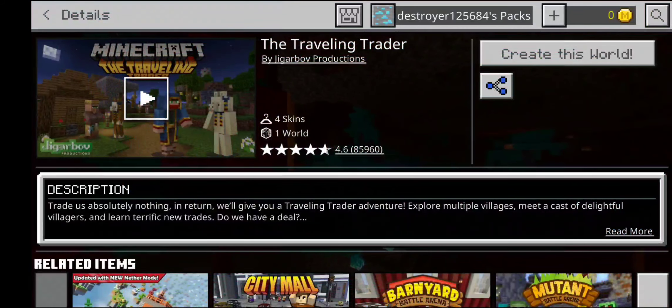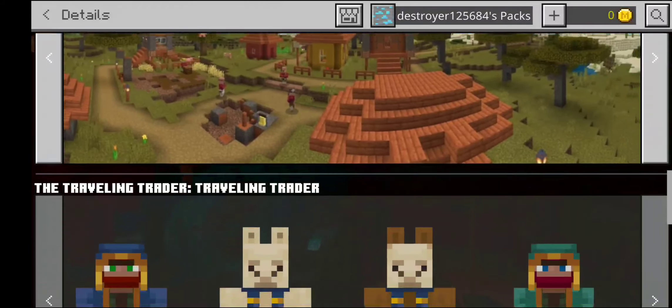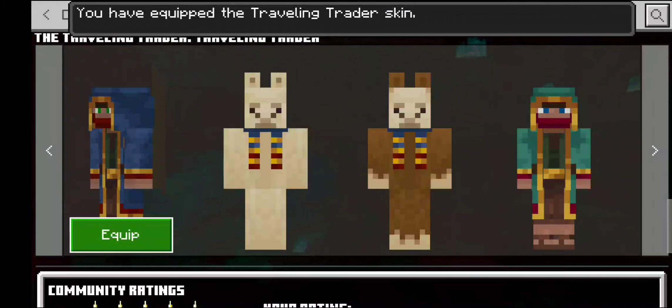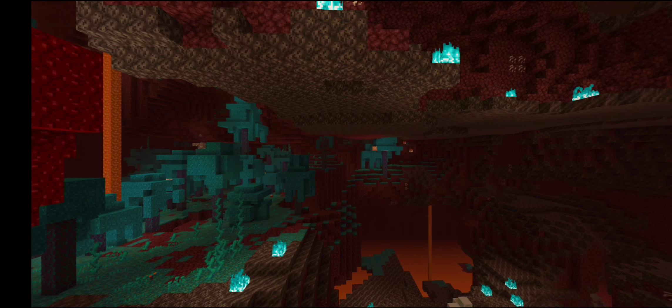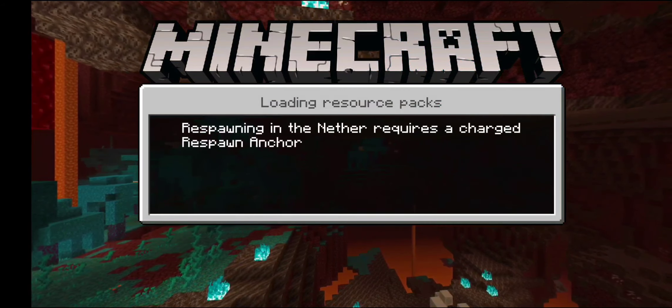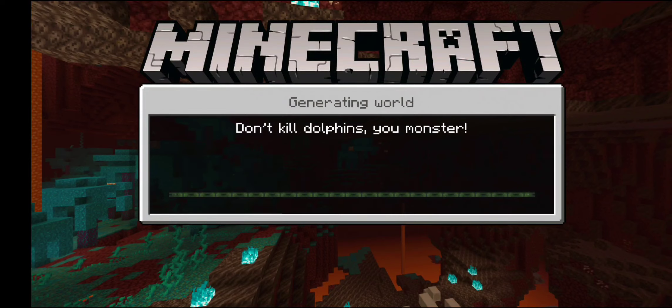Welcome back to Minecraft Marketplace Monday. Today I'm going to do a gameplay on the Traveling Trader. This role has four skins, let me pick one. I'm gonna pick this one, it's cool. Create — wait, let's play survival, yeah, it makes the game more intense.